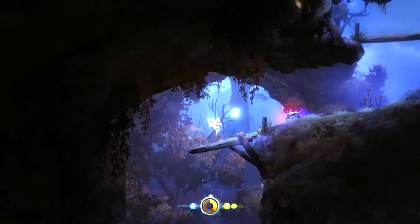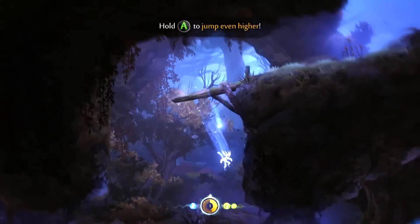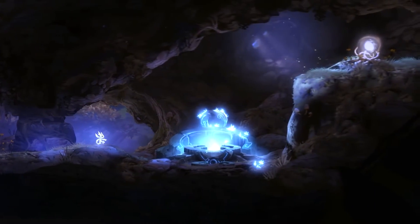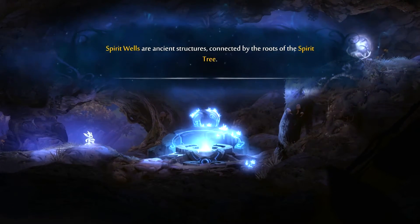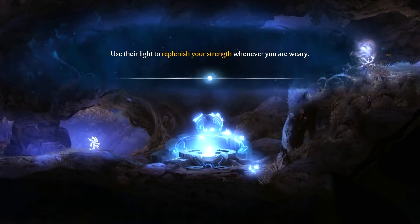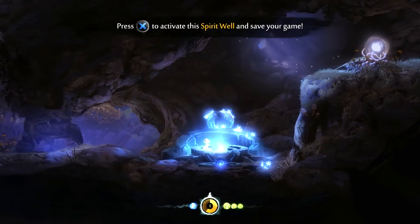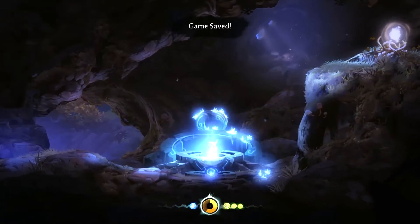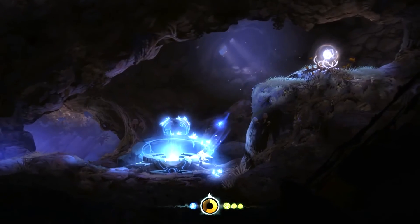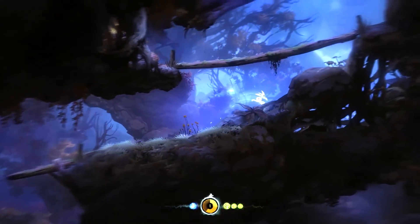Hold A to jump through platforms. Actually, because I couldn't get there earlier I'm gonna go down this way and see if there's anything I missed. Oh hello - spirit wells are ancient structures connected by the roots of the spirit tree. Use their light to replenish your strength whenever you're weary. Oh so this is like a health thing - it's like those pods in Metroid, like Super Metroid. I'll get up here and then we're probably gonna end the episode because it's been around 18 minutes.